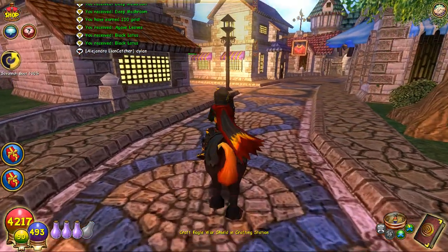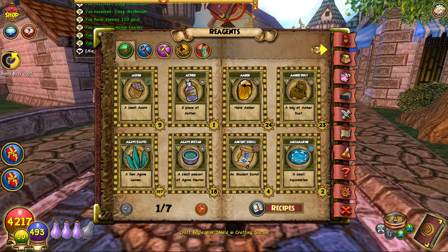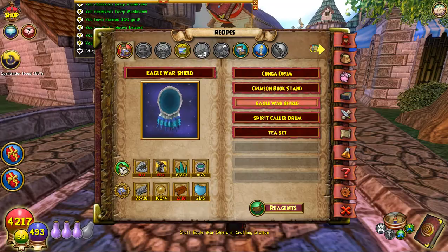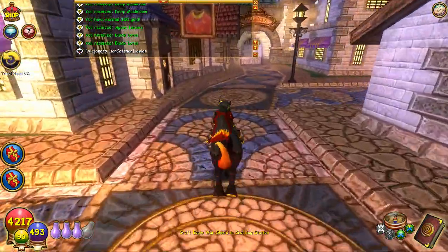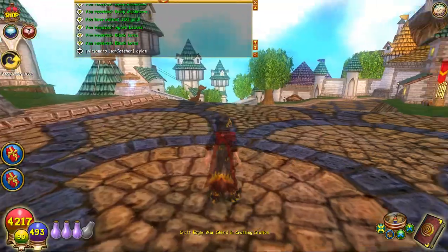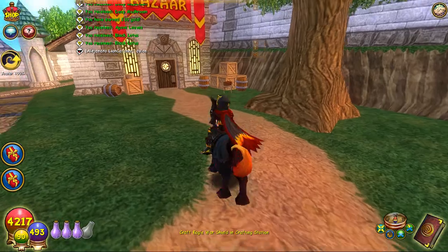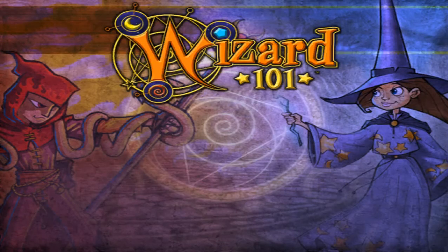I'm going to check in the bazaar. Turquoise actually is one of the hardest reagents to obtain, but since I already have a lot of it — I don't know why I have a lot of it — I already have 21. Sometimes if you see it in the bazaar, just buy it. Don't even think about it — don't wonder whether you should buy it or not, just buy it, because you'll need it in the future.